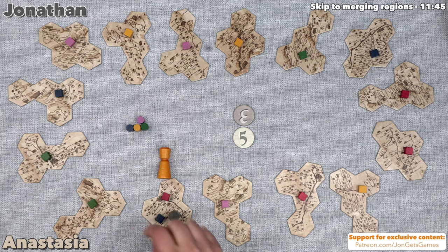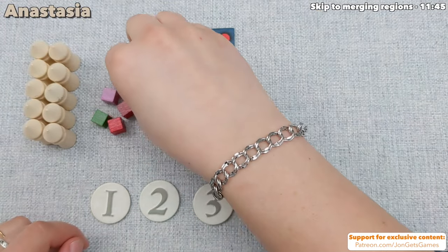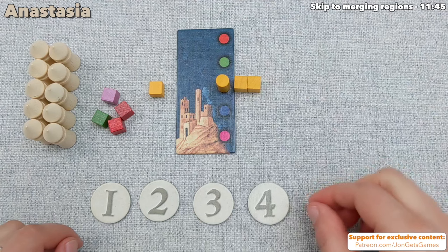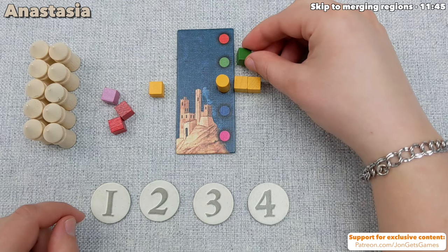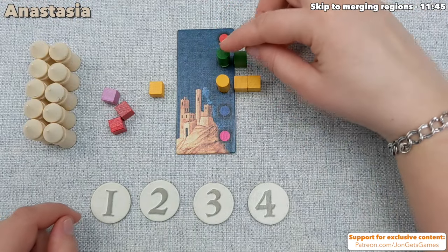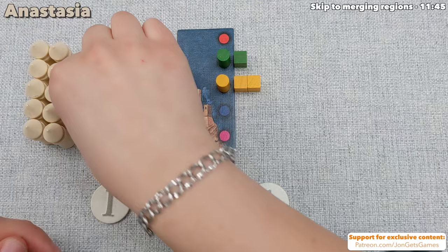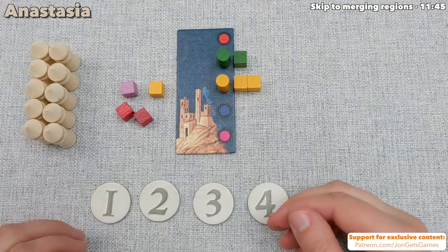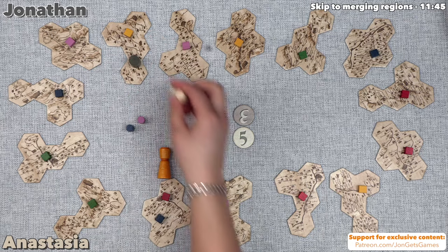Anastasia is up. She kind of wanted to get to one of those yellows. She's going to put two yellow into her court and take the yellow clan emblem. Then she's also going to put a green cube down. The reason she takes the clan emblem is because it's a strict majority to take it back — John has one, so he'd need two to take it over. It's also tempting to go for purple, but John has two purple. So she shores up yellow and then moves the emperor five spaces, landing on a yellow spot. Because she has the majority in yellow, she places a castle.